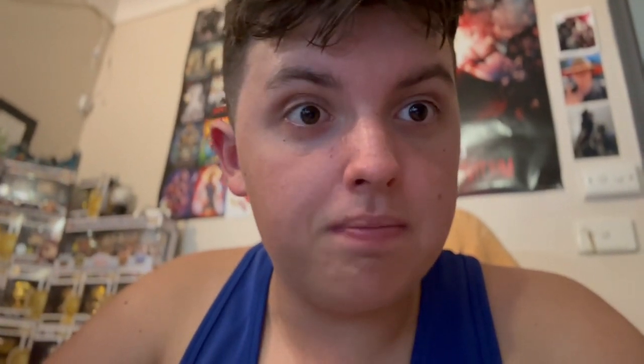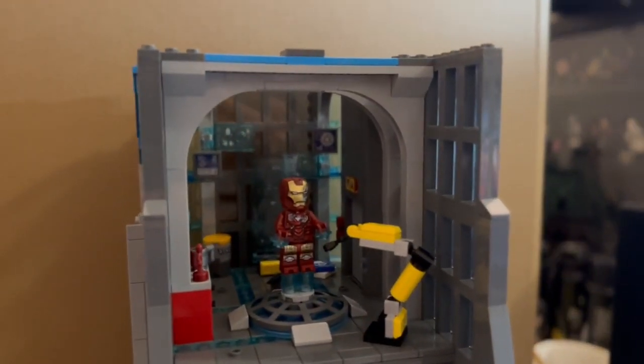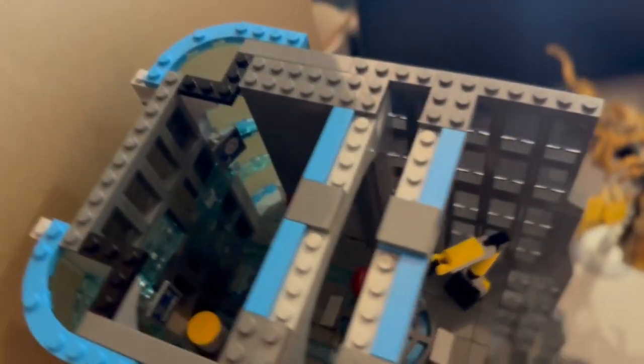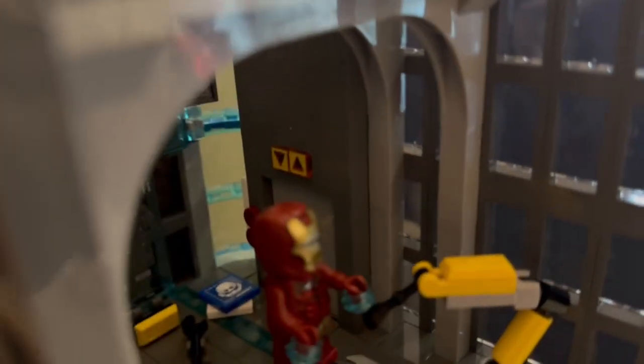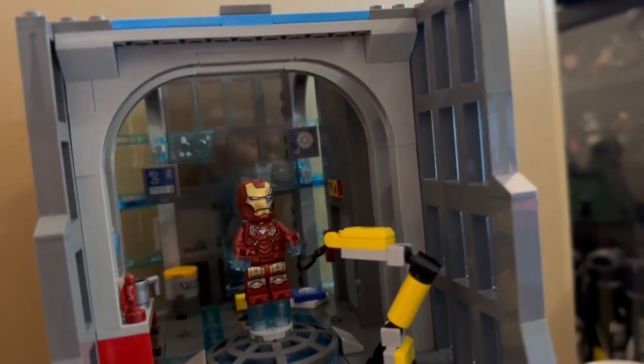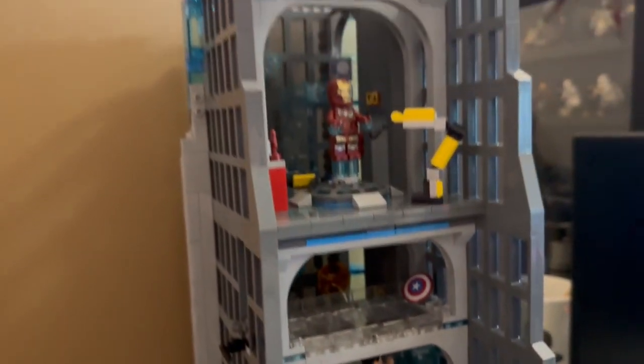Now it's time for bags 15 and 16. Let's do it. Bags 15 and 16 are here and they're ready to go. And just like that, bags 15 and 16 are done. As a whole, this tower is towering — and it's towerific. The section we have just built is officially installed with the rest of the tower looking very towery. This is the view from the top, looking in — the elevator, Iron Man, one of his armors getting repaired. Little printed labels and everything like that all being installed. Everything is officially coming together.